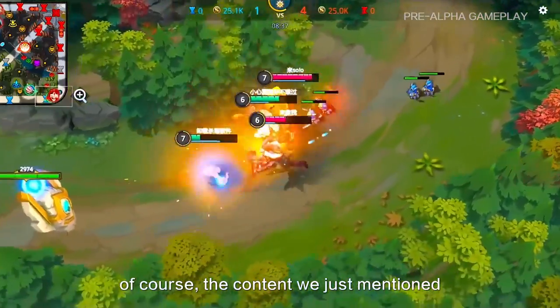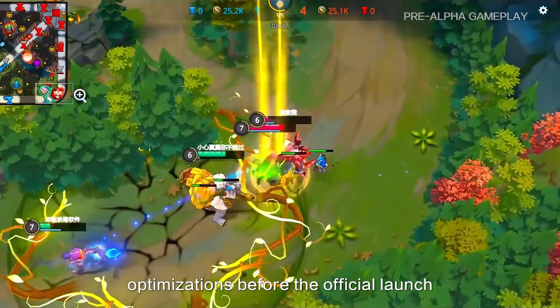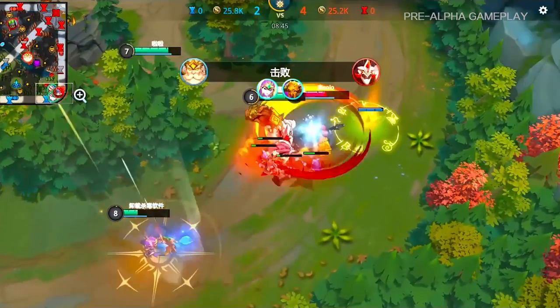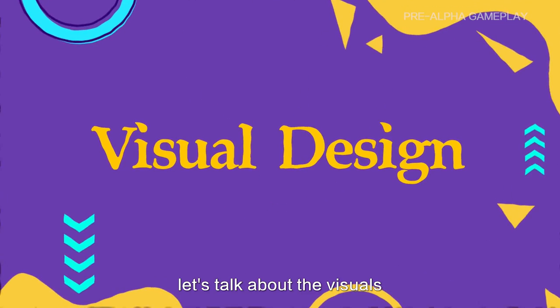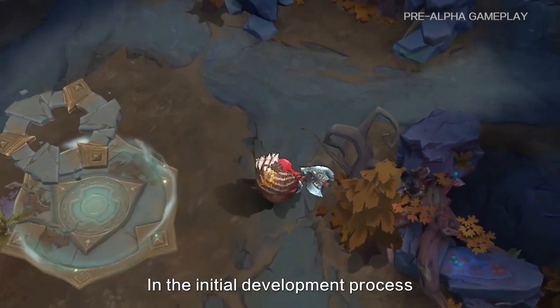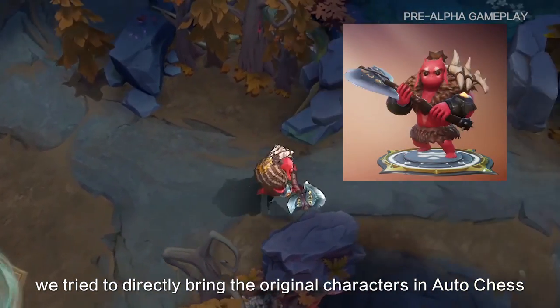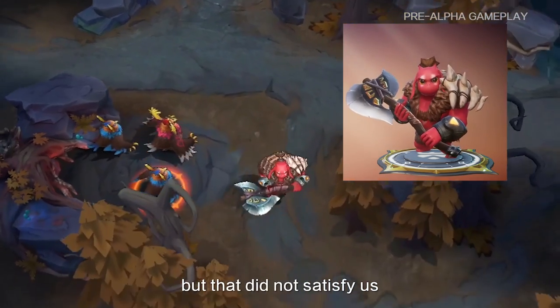Of course, the content we just mentioned is still not perfect, and we will continue to make changes and optimizations before the official launch. With the map and battle design updates out of the way, let's talk about the visuals. In the initial development process, we tried to directly bring the original characters from AutoChase into AutoChase MOBA, but that didn't satisfy us.